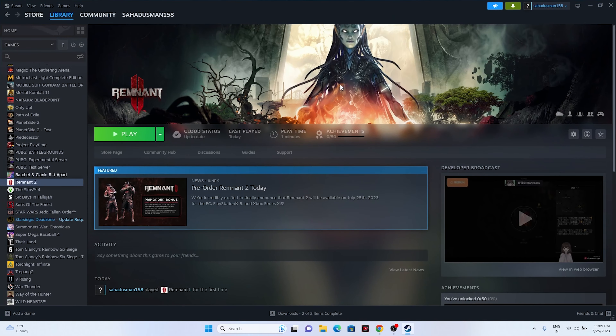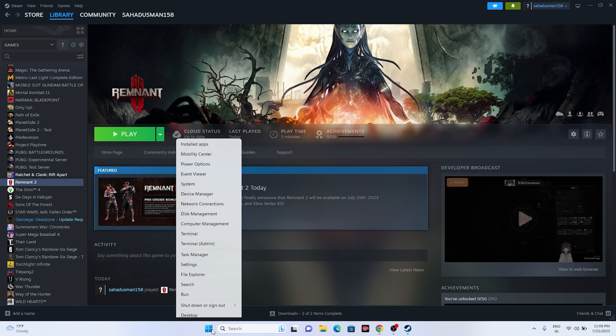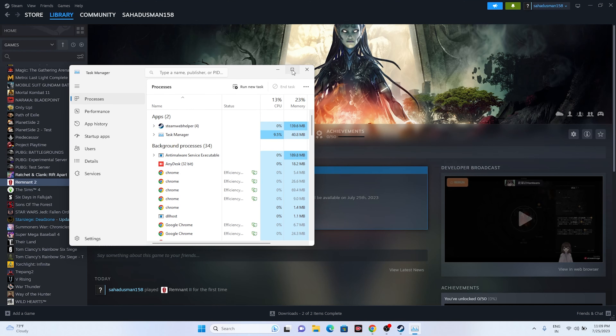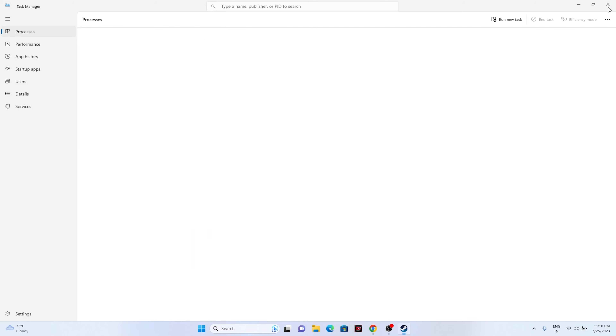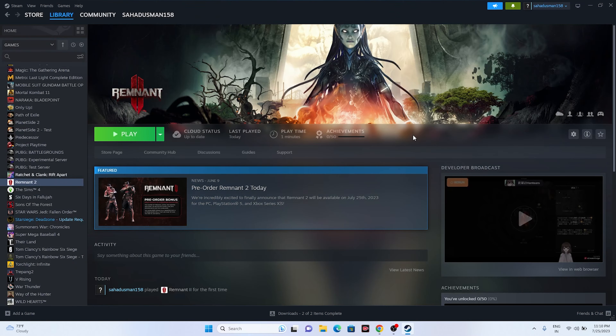Next, close all overclocking applications — this is one of the main reasons for crashing. Right-click Start and go to Task Manager. There may be 40 or more apps running in the background utilizing performance. Remove all unwanted apps, especially Discord, RivaTuner, MSI Afterburner, etc. Once you close everything, go back and try launching the game.